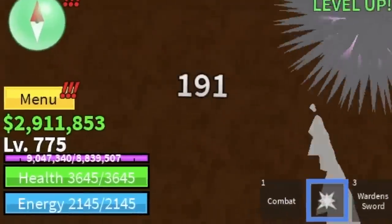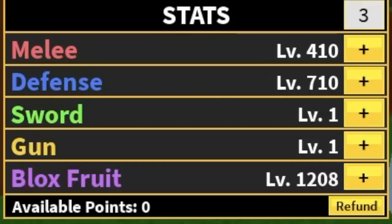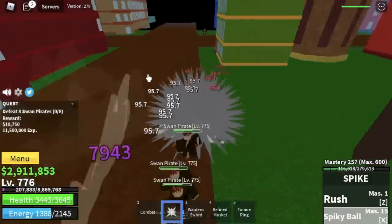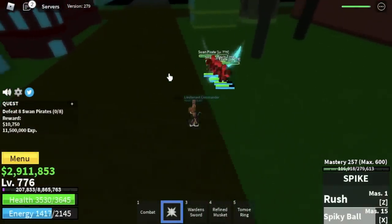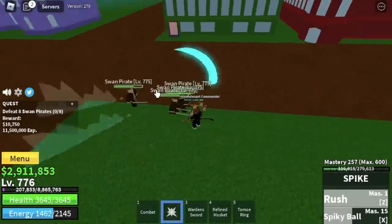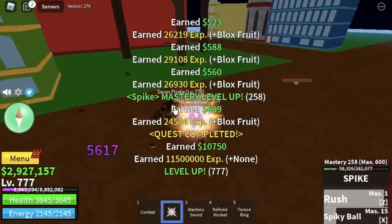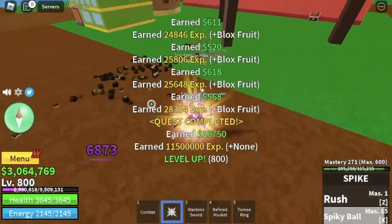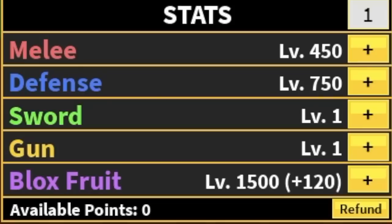Let's check our stats before we move on to our next target: Melee is 410, Defense 17, Blocks 1,208. Next is the Swan Pirates. The technique here is the same as with the Mercenaries, but use your Observation to dodge their skills. Notice that we skipped the Jeremy and the Diamond quest because this fruit has no flight and they're so far away. At level 900, we're gonna leave this area. Stat check: Melee 450, Defense 750, Blocks 1,500.